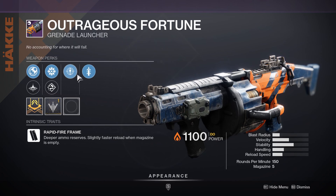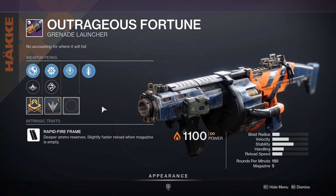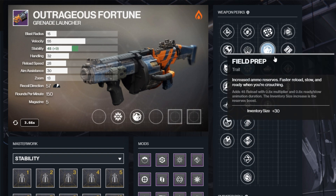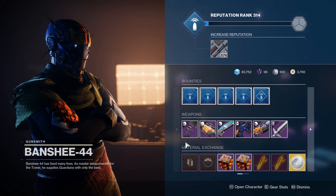Moving on from Eternal Blazon, we have the Outrageous Fortune rolling with Spike Grenades, Threat Detector, and Quickdraw. Heavy GLs nine times out of ten are pretty bad, as their job can be accomplished much easier by special weapon counterparts — and this roll is just horrendous. If I were to want a version of this weapon with good perks, I'd look for Spike Grenades, Field Prep, and maybe Rampage. I'd steer clear from nine out of ten heavy GLs as they're just not worth your time.